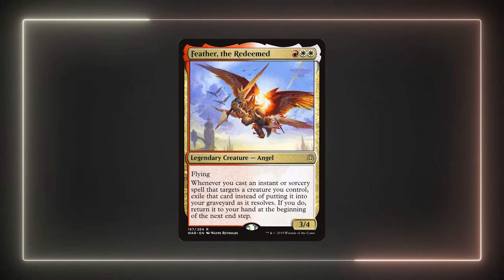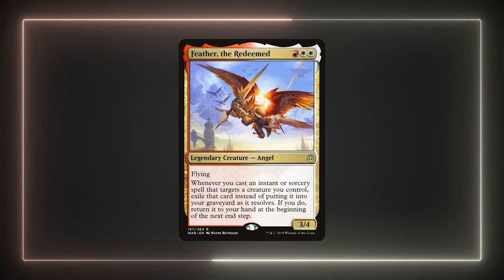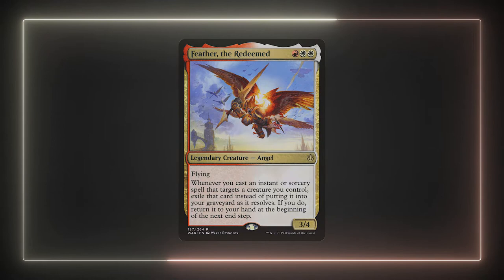Stick around for the budget section of the video and I'll show you an example of how easy it is to find cards for Feather. Though I didn't build my list as a budget deck, I think she's a great option for one. Most of the spells that synergize with her are almost next to free. Of the 21 cards in this list that we'd likely use to buff Feather, 16 of them are under a quarter on TCGplayer at the time of recording. I think she's also a great option for new players to build around as she's budget friendly and she's a good exercise in learning to play around the stack.